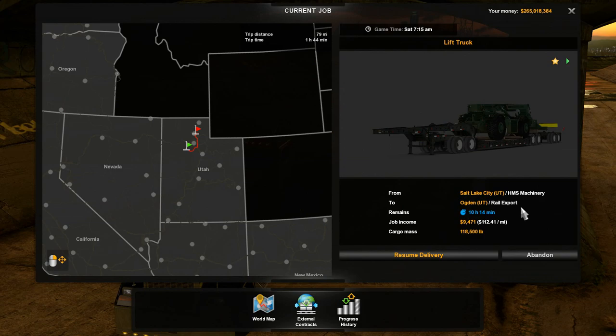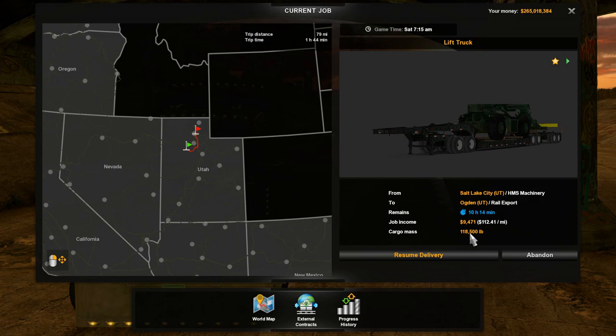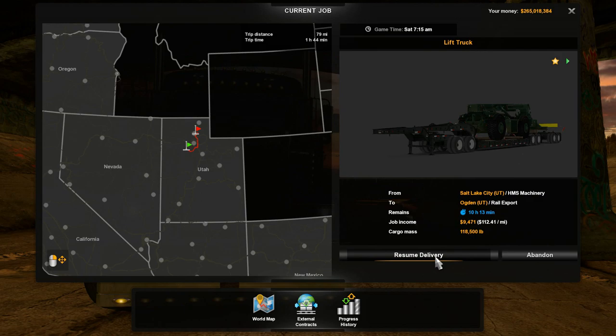Let's talk about the load we're going to haul today. We're hauling from HMS Machinery out to Rail Export in Ogden — just outside of Salt Lake City at this mine. The load is going to be 118,500 pounds, so it'll be a lot of fun to navigate these tight turns out of the mine and up the hill. We're not too concerned about the money side of things, so I'll go ahead and resume the delivery.